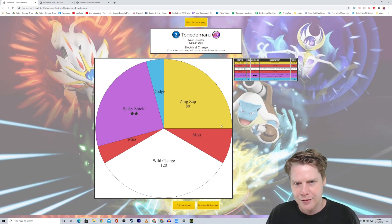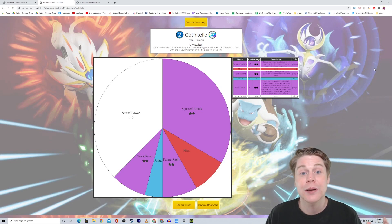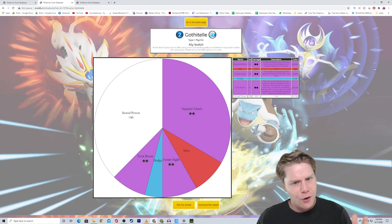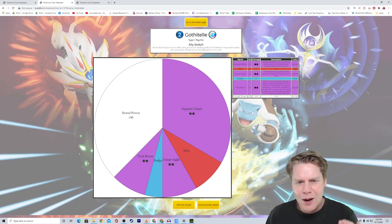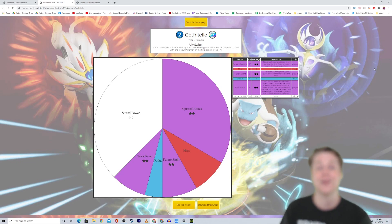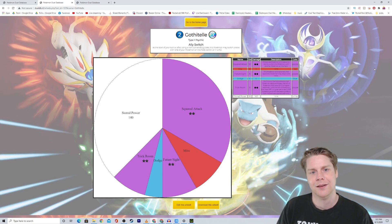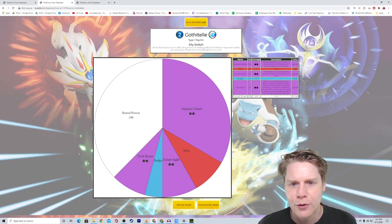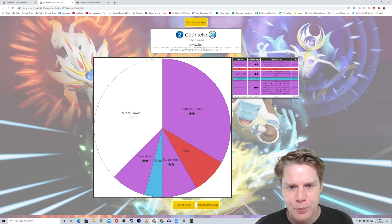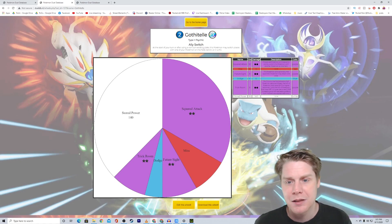Next up is Gothitelle from Tarvold — a psychic type. It has Ally Switch: at the start of your turn, after using a non-turn-ending plate, this Pokemon may switch places with one of your Pokemon on the field, bench, or in the PC. This is a new mechanic. Tarvold has been coming up with a lot of new mechanics — some I agree with, some I don't, but he's got great ideas. I think that ability is pretty good — something new and different, but not too overpowered.